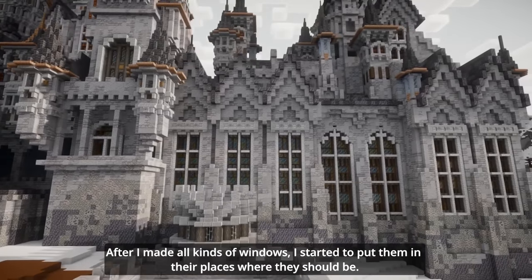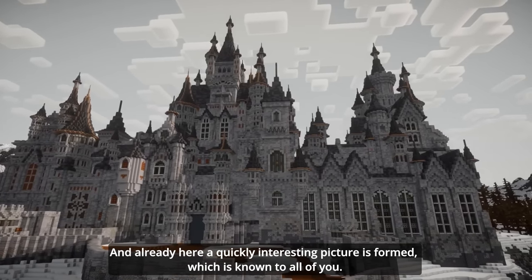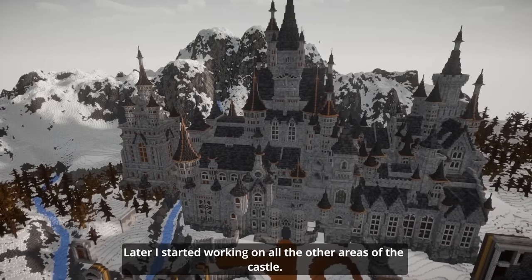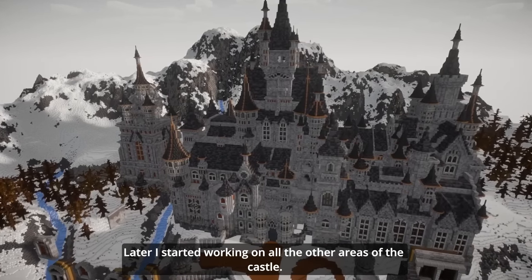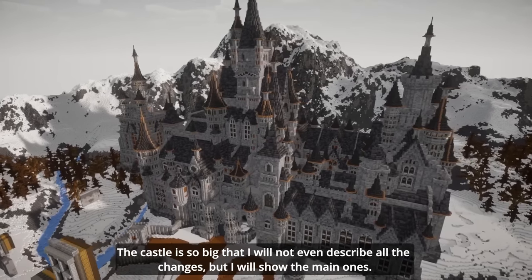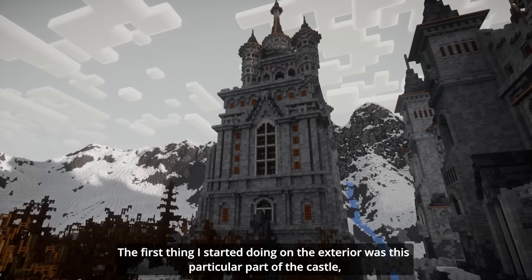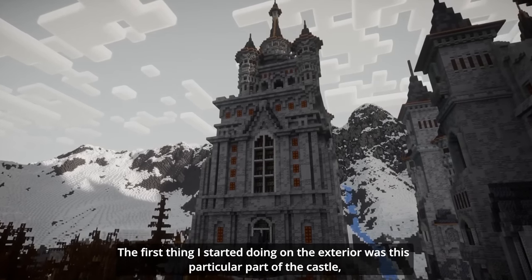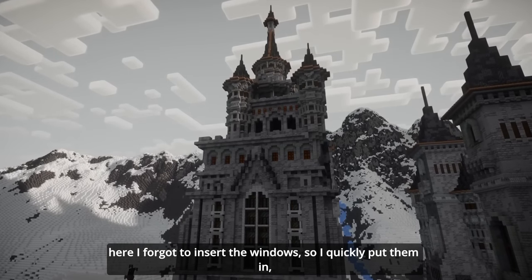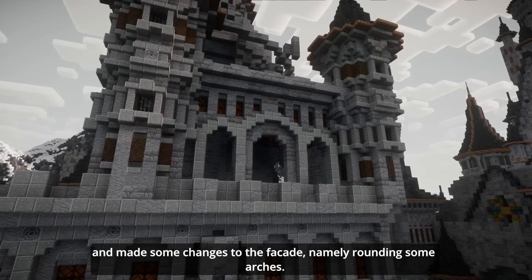After I made all kinds of windows, I started to put them in their places where they should be. And already here a quickly interesting picture is formed, which is known to all of you. Later, I started working on other areas of the castle. The castle is so big that I will not even describe all the changes, but I will show the main ones. The first thing I started doing on the exterior was a particular part of the castle — I forgot to insert the windows, so I quickly put them in and made some changes to the facade, rounding some arches, and added stairs as if imitating windowsills.